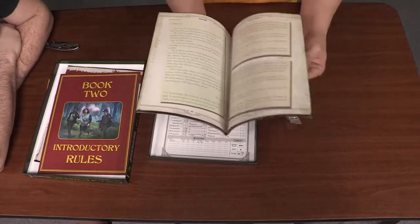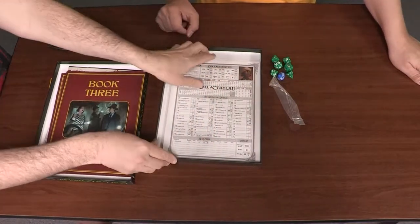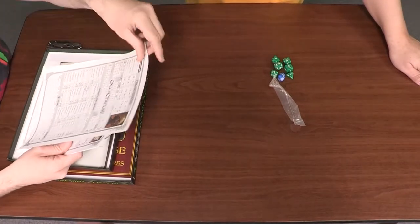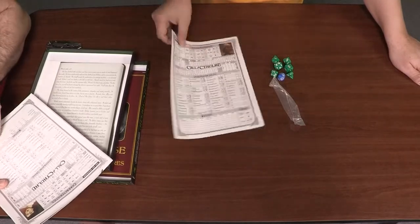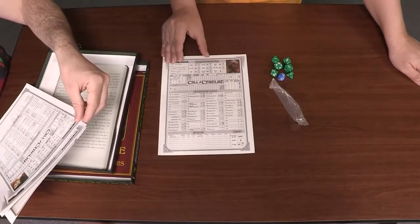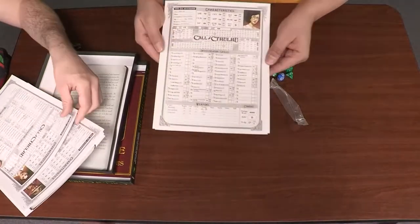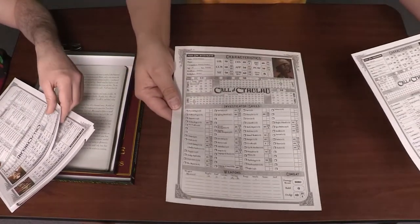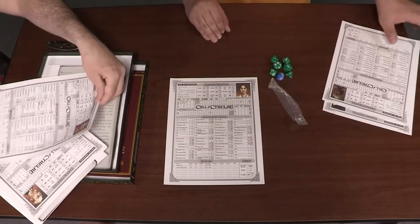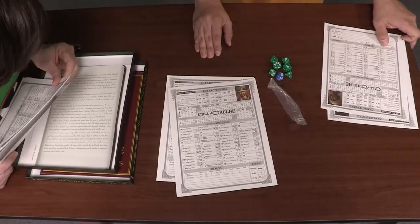Call of Cthulhu is really big on handouts, clues, and things. Then we have pre-generated investigators that go along with these adventures. These are from the 1920s. Everything is filled out — names, occupations. We have a slight sense of humor here: this guy in the fedora is Nevada Jones, because of course he is.